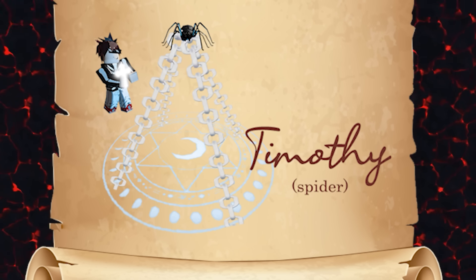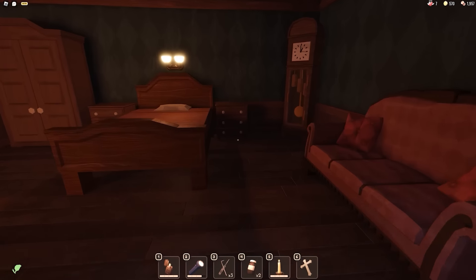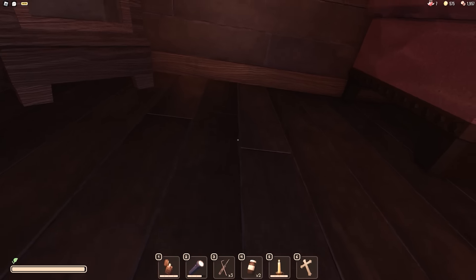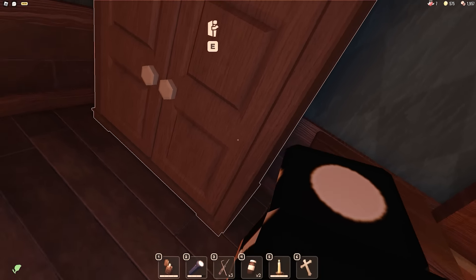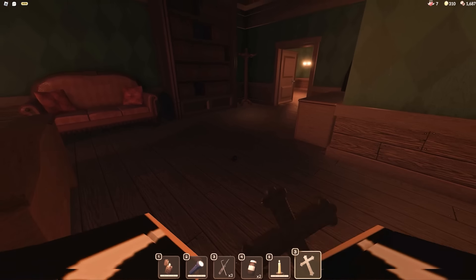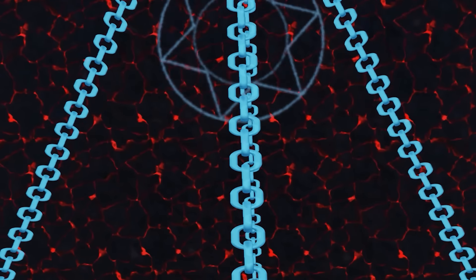Now it's time to see where Timothy goes when he's banished. We got a lot of rooms here, which means we've got a lot of drawers and a better chance of running into Timothy. Oh, there he is — we missed our opportunity because he's gone already. We got to find him again and hopefully he sticks around long enough for us to use the crucifix on him. Oh, there he is. We just got to hit him with the crucifix — literally. Oh, we got him. Oh, there he goes.